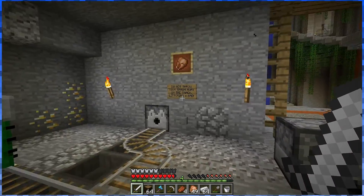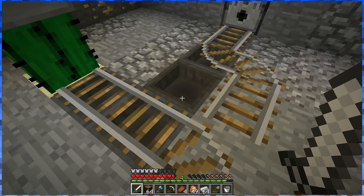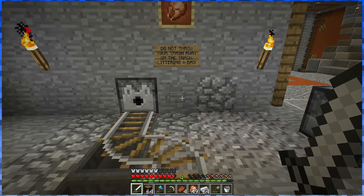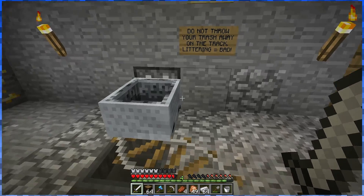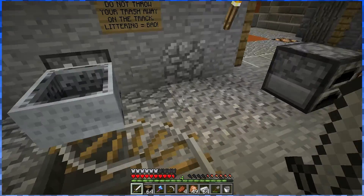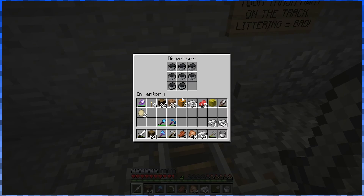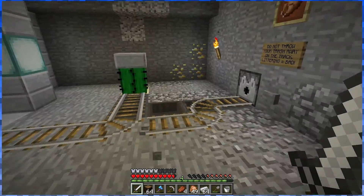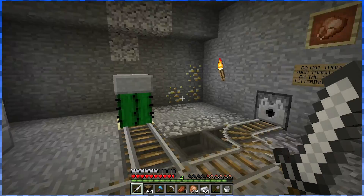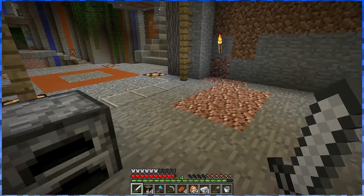All right, so here we are. You've got a dispenser here with a cactus and some item hoppers underneath this track. This button dispenses the minecart and then you just go forward from there. That's pretty simple. So I'm going to do that — cactus, dispenser, hoppers, track, and a button. Let's design that.